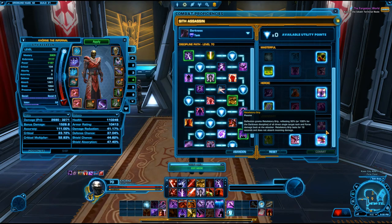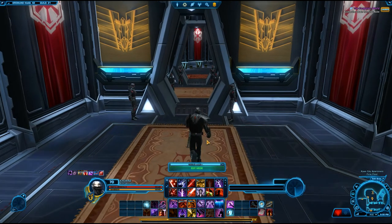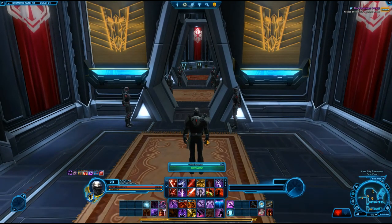A perfect example to use the reflect is in Karagga's Palace when you want to reflect the fire — just make sure the healer is going to heal through the damage you take. As a tank, always try to keep threat and make everything angry at you. Force Pull is a nice ability; for example, in Dread Palace with the three patrols, you can stun two and pull one out of the group so you don't accidentally wake them all up and cause chaos.